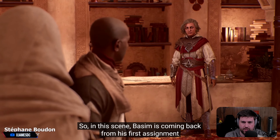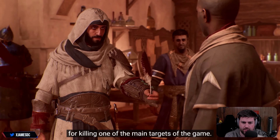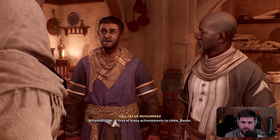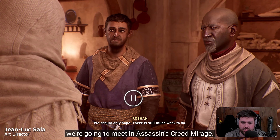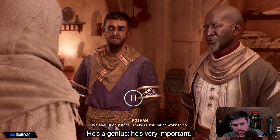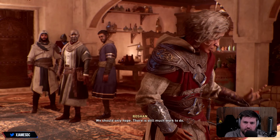So in this scene, Basim is coming back from his first assignment for killing one of the main targets of the game. Alhamdulillah — a first of many achievements to come, Basim. Here we meet Abu Jafar. This is one of the historical characters we are going to meet in Assassin's Creed Mirage. He's a genius, he's very important, and he's going to provide you good tools.